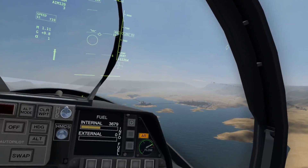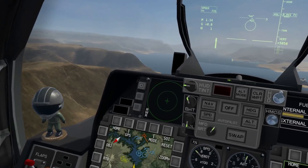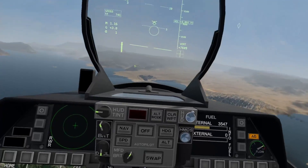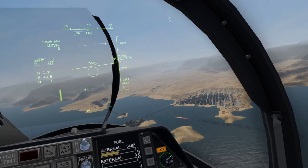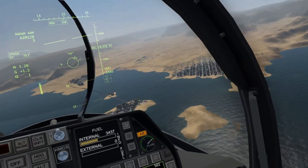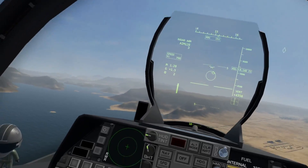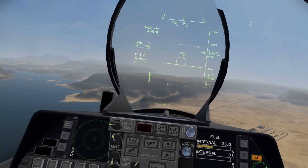Kilo 1-1, Overlord: group bearing 1-4-7, 35 miles, low, tracking west. Roger that — those are the strikers, not a threat to Overlord but they'll still be a problem. There's the second bomber — nice, it's down. The strikers are getting close to the base, we need to take them out. I don't have radar on them — they must be behind the mountains. Wingman has splashed one — nice!